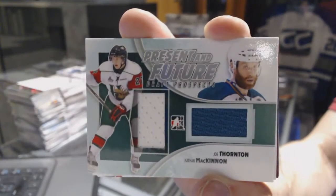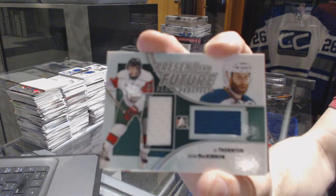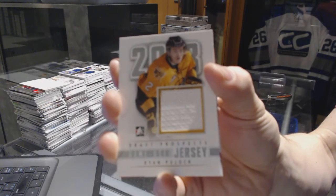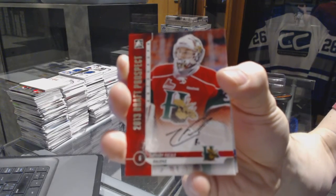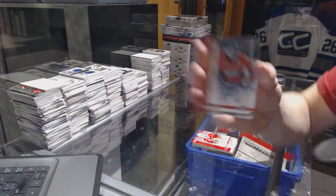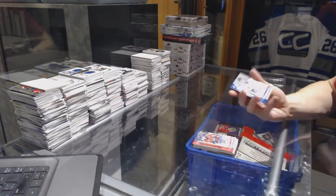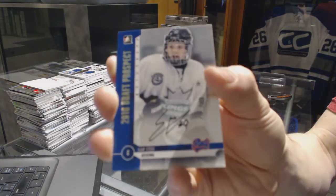Bryson Martin. We've got a Present and Future dual jersey silver — Nathan McKinnon and Joe Thornton. We've got a game-used jersey silver — Ryan Pulak. We've got an autograph of Zach Bucalli, an autograph of Kirby Reichel, and an autograph of Sam Steele.